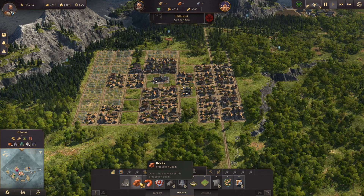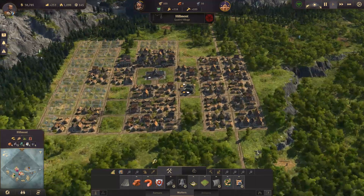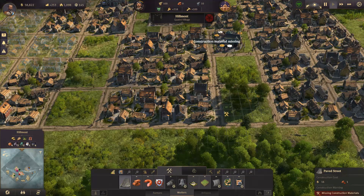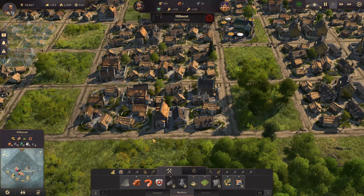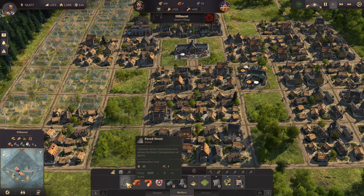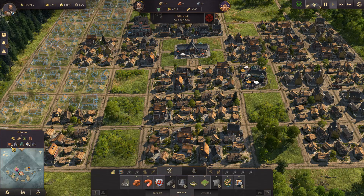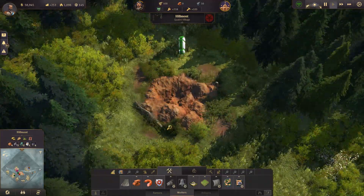First things in the new tier: paved streets and bricks. Paved streets are better than dirt paths — workers travel faster on them and transfer products back to the warehouse more quickly. To make bricks we need clay pits, so go to the bottom left panel, hover over clay pits, click one and it'll drag you directly to the resource location.